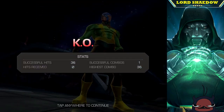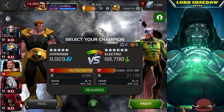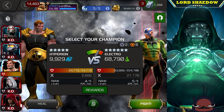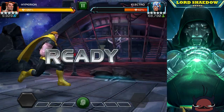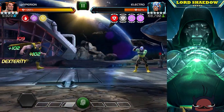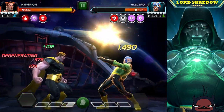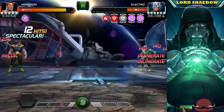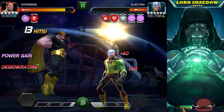Now we are on Hyperion. I'm checking to make sure I'm recording — I'm plagued with technical difficulties and the last thing I wanted was to get to this fight and find out it wasn't recording. The basic strategy is to let Hyperion's passive power gain get him to a Special 1 and fire it off. All I'm doing is intercepting with the Special 1. He's stun immune, so I can't parry and fire off a heavy.